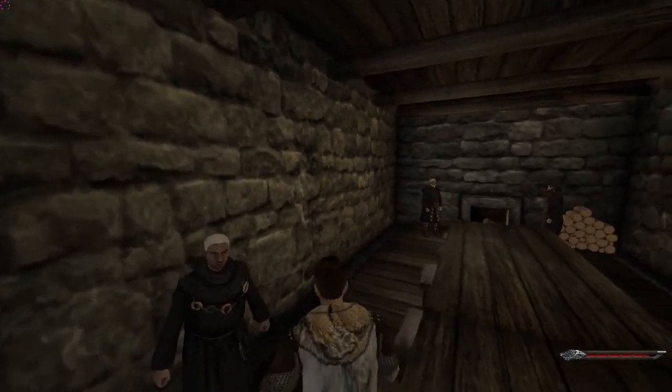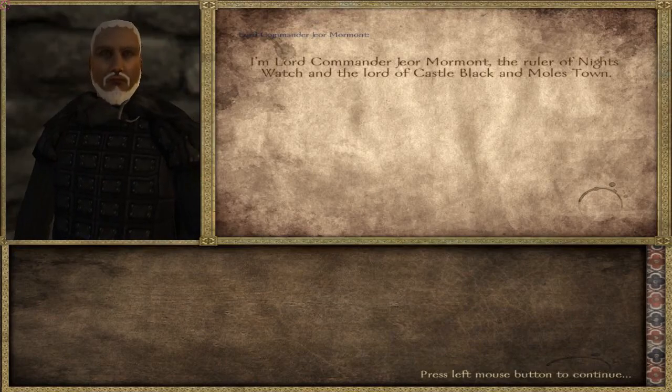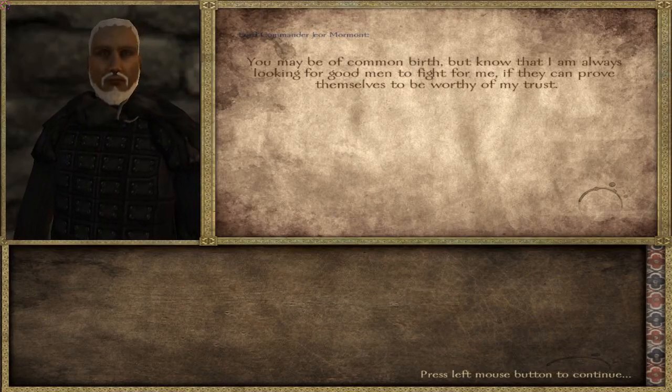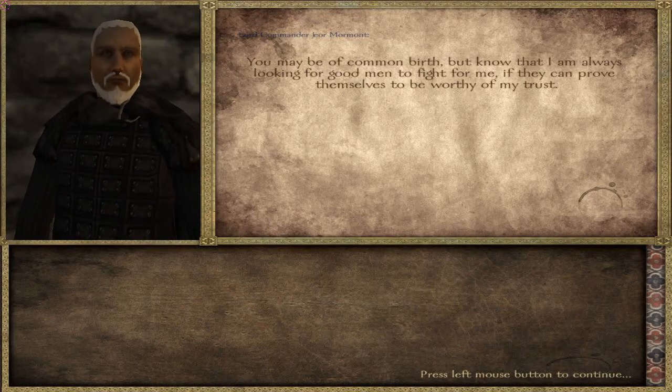Here's the guy I'm supposed to talk to — Lord Commander Mormont, ruler of the Night's Watch and lord of Castle Black and Mole's Town. He says, 'You may be of common birth, but know I am always looking for good men to fight for me if they can prove themselves worthy of my trust.' I tell him I've been sent by King Robb Stark. He says: 'It seems you are to help the men of the Night's Watch. Tell the King we've been capturing wildlings more every month — they're fleeing south, and the ones we catch say they've seen the White Walkers.'